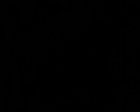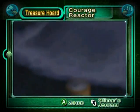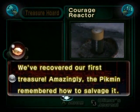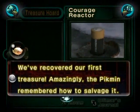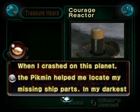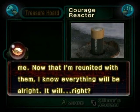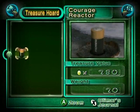We'll be returned to the map here, and we can select the area for the next day, but first let's go to Treasures by pressing R. The Courage Reactor — you can zoom in on it and pan the camera around. Press X for Olimar's journal: 'We've recovered our first treasure. Amazingly, the Pikmin remembered how to salvage it. I can't understand their adorable language. When I crashed on this planet the Pikmin helped me locate my missing ship parts — now that I'm reunited with them, I know everything will be all right.'